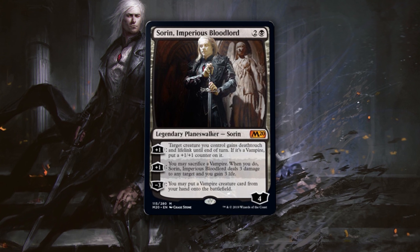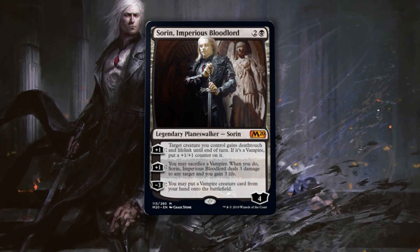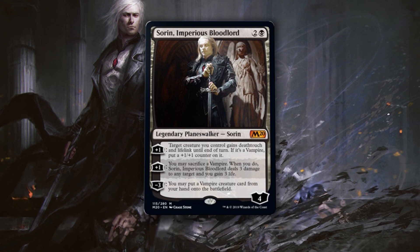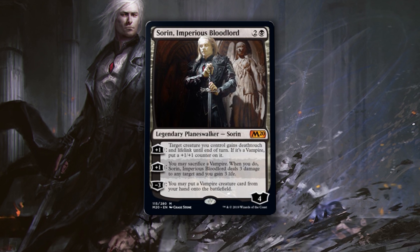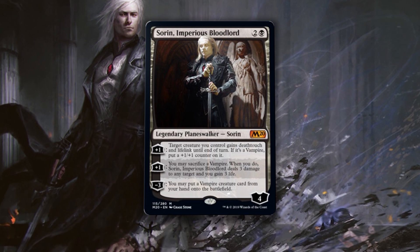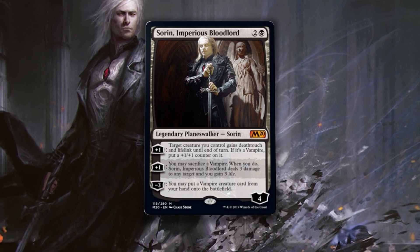Sorin, Imperious Bloodlord is three mana for a 4-loyalty legendary planeswalker. You can plus 1 and target creature you control gains deathtouch and lifelink until end of turn — if it's a vampire, put a plus 1/plus 1 counter on it. You can also plus 1 and sacrifice a vampire; when you do, Sorin deals three damage to any target and you gain three life. You can also minus 3 and put a vampire creature card from your hand onto the battlefield.